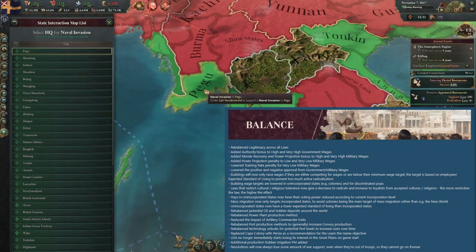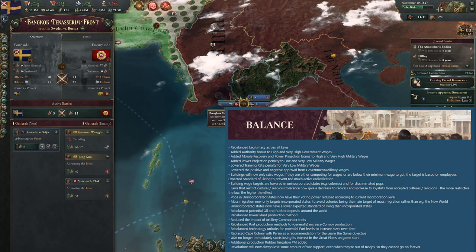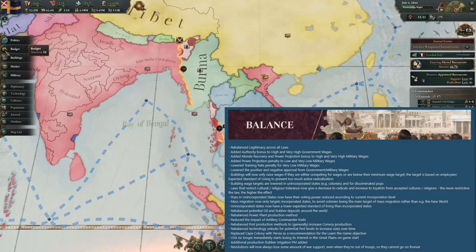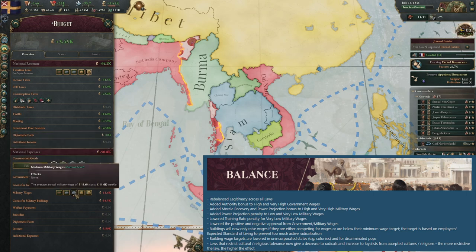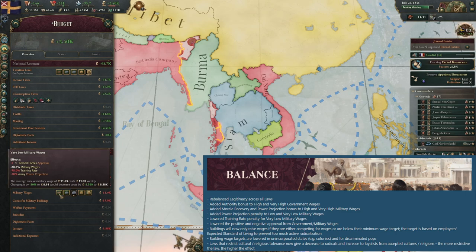Moving past features, there are 22 lines of balance changes. Five changes, three of which cover a huge overhaul to government legitimacy. The core balance changes are in two groups: wages and late game resources. On wages, there are further changes to the effects of changing government and military wages. The upper end of military now gives morale recovery and power projection; the lower end negatively impacts power projection. There's also a lessening of the training penalty rate and IG opinion changes from wages.